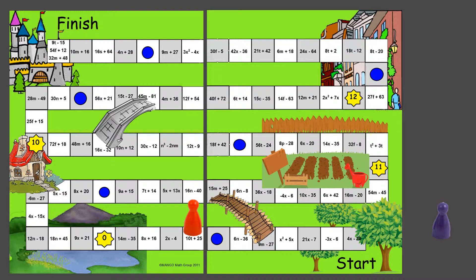Then it's the next player's turn. If they drew an eight, they go from start looking for an expression with a GCF of eight. They'll find 8x plus 16 — factoring out the eight leaves x plus 2 — and they move their pawn to that location.